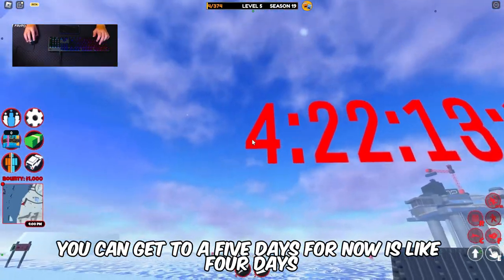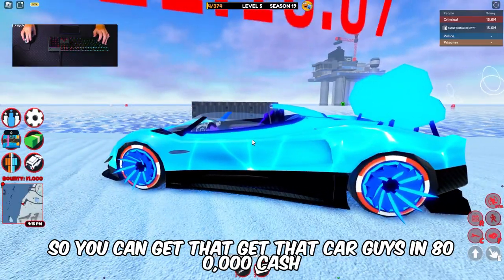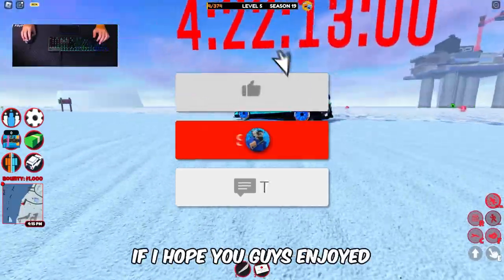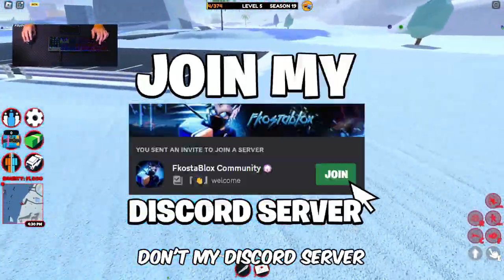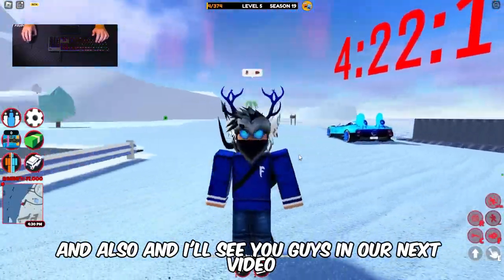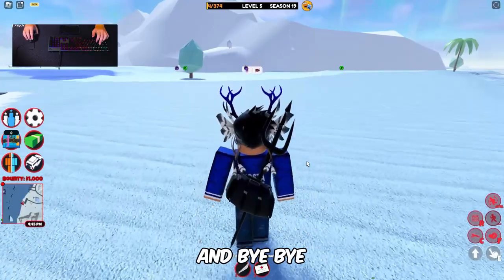Make sure you guys get it within five days — the Carbonara car costs 800,000 cash near the oil rig in Roblox Jailbreak. It's like four days left now. It's less cash than the Javelin from a year ago. I hope you guys enjoyed — like this video, subscribe to Coaster Blocks, join my Discord, use code Coaster Blocks on Poggers, and I'll see you in the next video. Peace out!